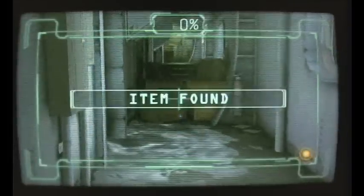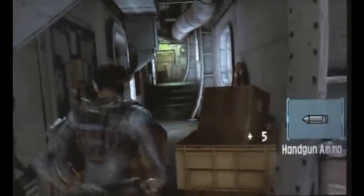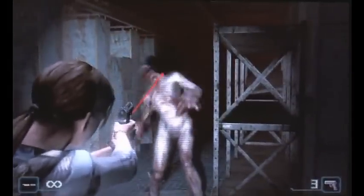Go up the stairs, get your Genesis out and scan over there — you'll see pistol ammo. Scan around here with your Genesis and you'll find an item. Get the handgun ammo and you'll hear something — that's one of the B.O.W.s. It's hiding near that toilet. You can kill these easily by shooting the hair, but they move a lot so it's hard.